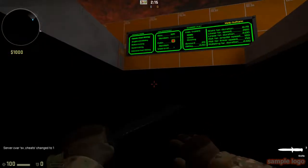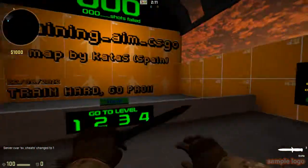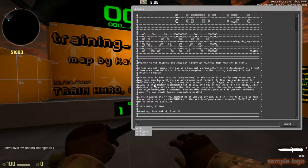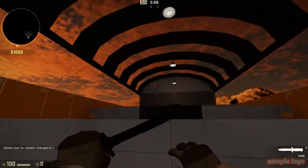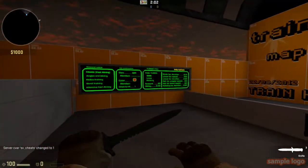With sv_cheats 1 enabled, you can use noclip. Just type 'noclip' in the developer console, or bind it to a key — I personally bound mine to N so I don't have to open the console repeatedly.